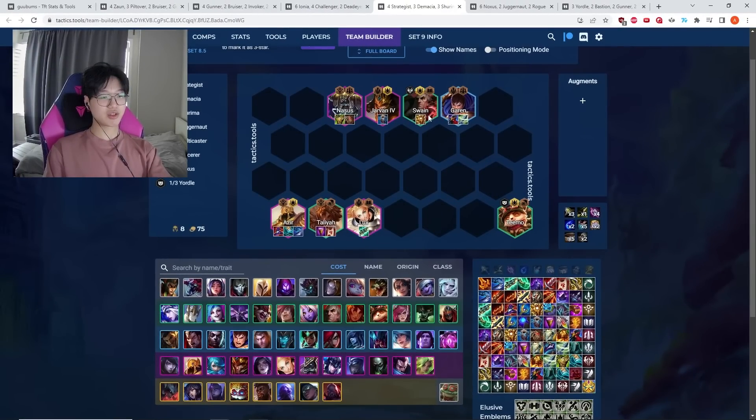This comp focuses on utility tank items rather than full tank items on Nasus. Items like Locket, Vow, Shroud, and Zephyr are better here, because you're not playing five Shurima — which means only one of your Shuriman units ascends, and it's generally going to be Azir. So Nasus is missing a lot of stats from Shurima and won't be nearly as tanky as in five or seven Shurima.